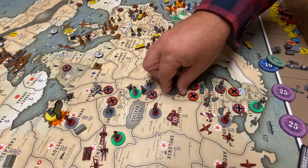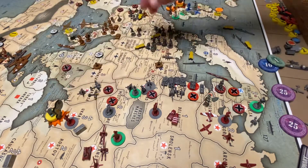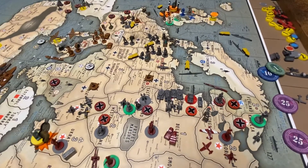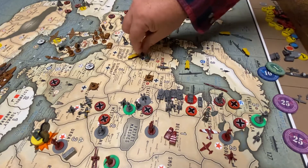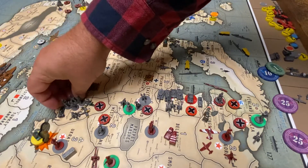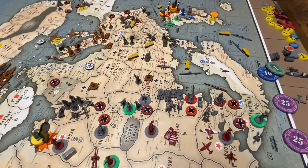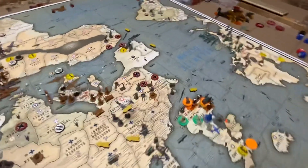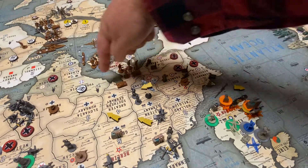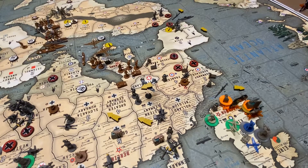Where we will not have a repeat performance of last turn. Let's do some railing. We're going to rail four infantry and an artillery into Bessarabia — that's our full five allotment. We've got a guy to rail into Poland, and an infantry-artillery in France to rail three into Romania, then three into Slovakia, because I think that's where the counterattack might be.